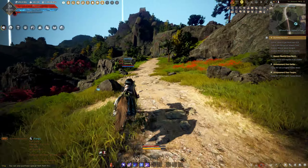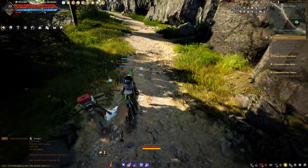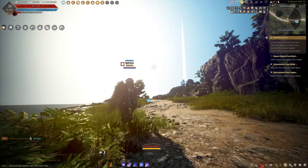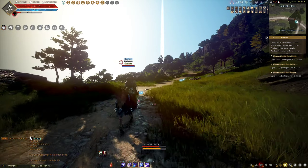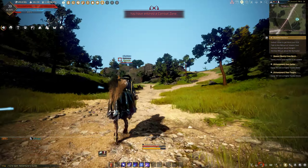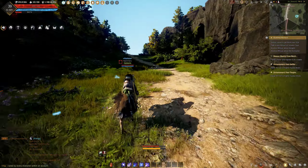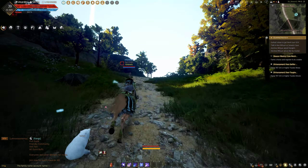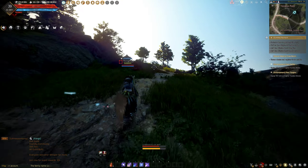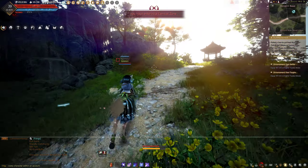We need to get up here — two destinations. Look at that horse going again, like look at me, look at me, my balance is perfect. Why not ride that way? They want me this way — I'll just follow the arrows. There must be a reason why it wants me up here first, right?